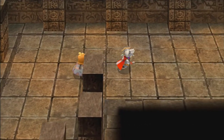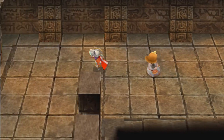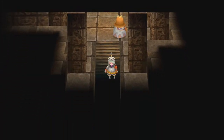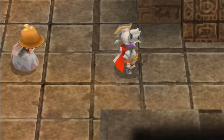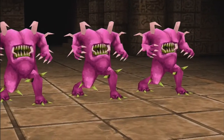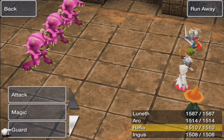After healing up, we enter the room containing a chest with a Runebell — who cares about that. There's one more room to explore on the right side. Some more new enemies appear — I believe these are also Splitters, so many Splitters. Let's get a Firaga on everyone.